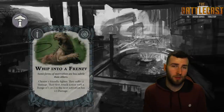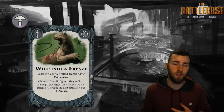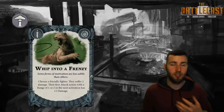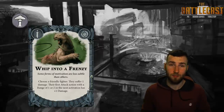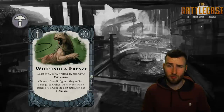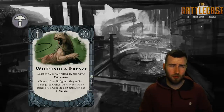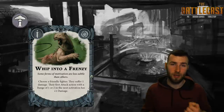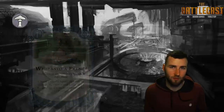Next we have a power card called Whip into a Frenzy, reminiscent of Blood Offering — your fighter takes a damage and then does extra damage in the next action phase. This definitely has some places to be played. It could be with Molag to help inspire him, but more importantly if you play this card and have My Turn, you can do some shenanigans to really smash somebody home.